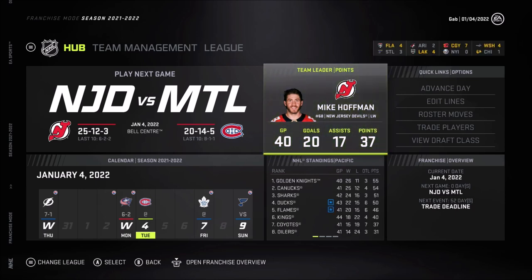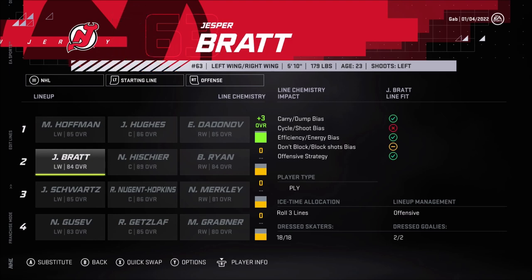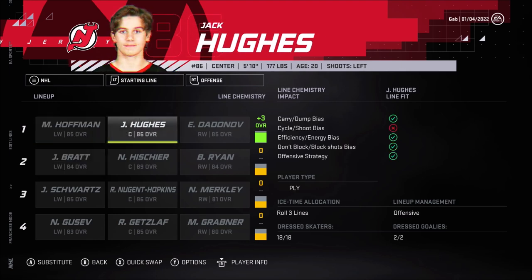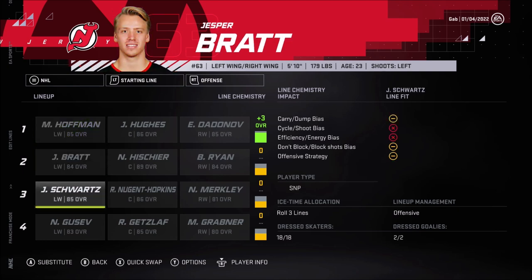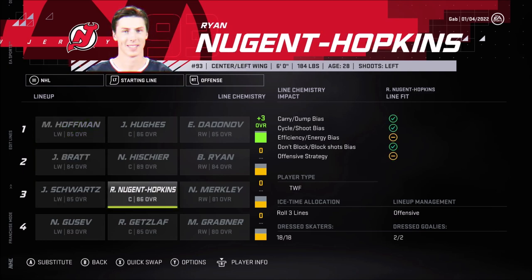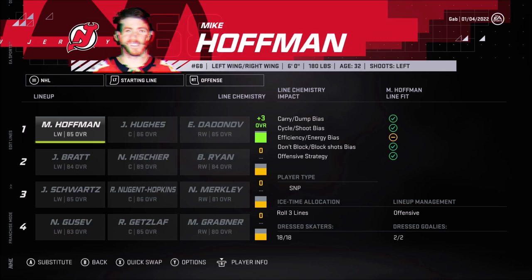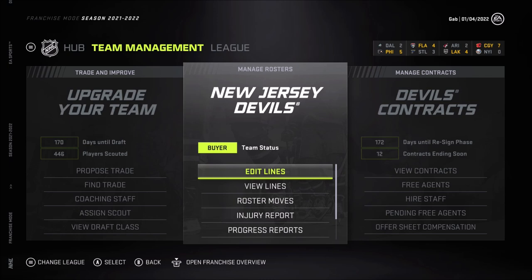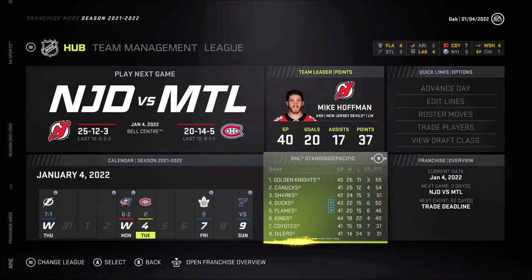Our best player right now is Offman with 37 points in 40 games played. We managed to revamp our team completely to make it a decent team, and by doing that we basically went after a bunch of veterans like Offman, Dadunov, Schwartz, Nugent Hopkins, Getzlaf, and also Markstrom for our future goaltender. We went for a bunch of free agent veterans that could help us out, and it's working out so far this year.